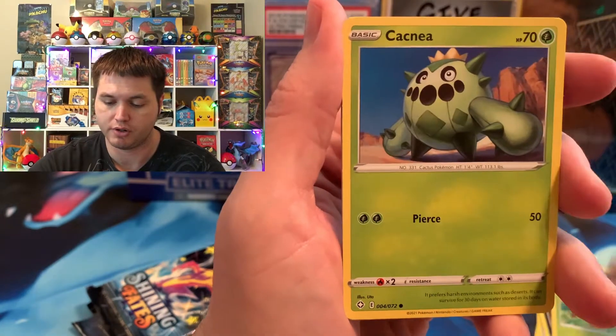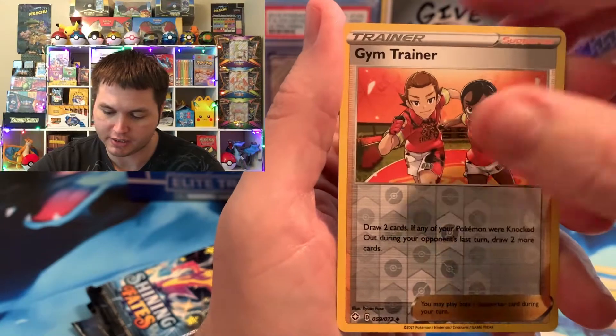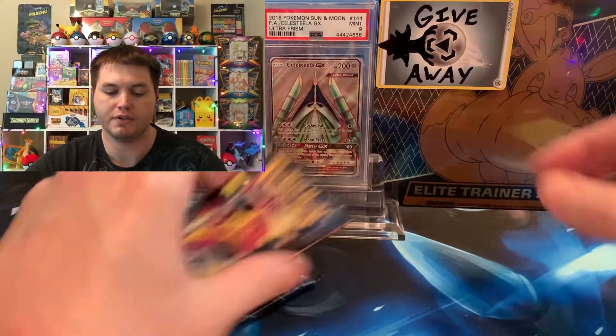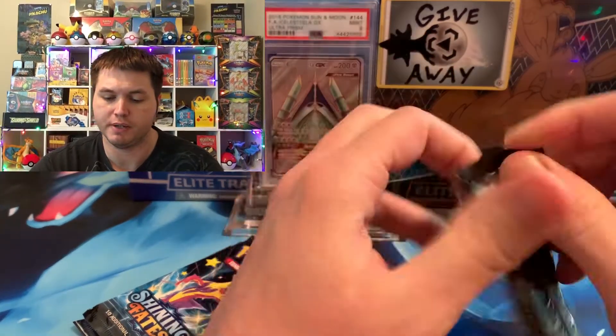The Baby Shiny Suicune is the best card you can get Baby Shiny-wise. Gym Trainer — we already got that in the regular set, Full Art Trainer as well. And we got a Celebi. So nothing so far. We did have some lit Pikachu V-Boxes in the past.